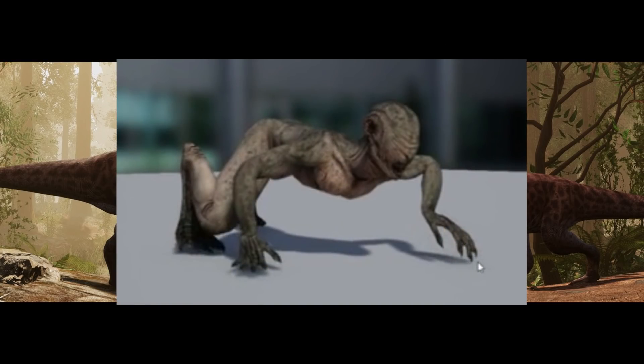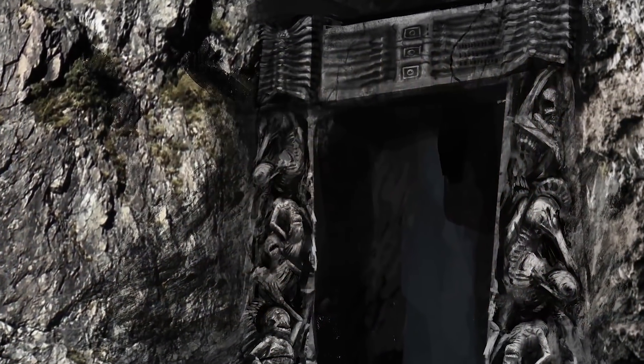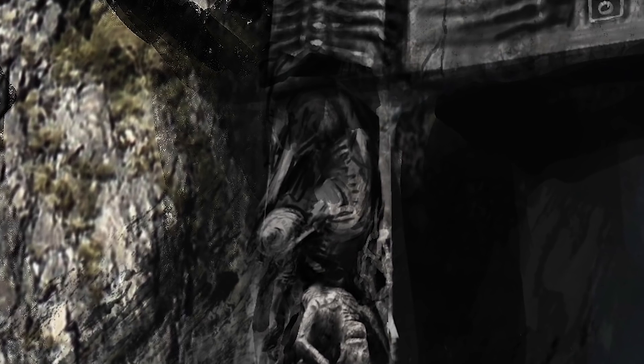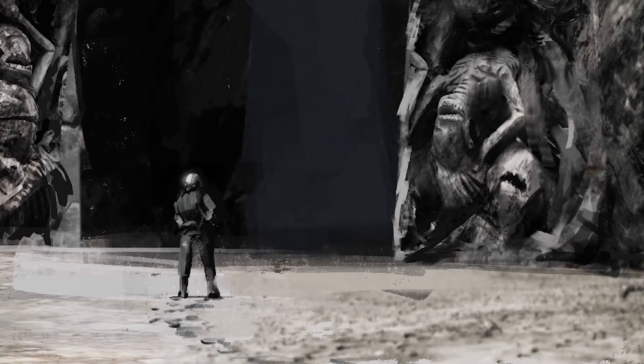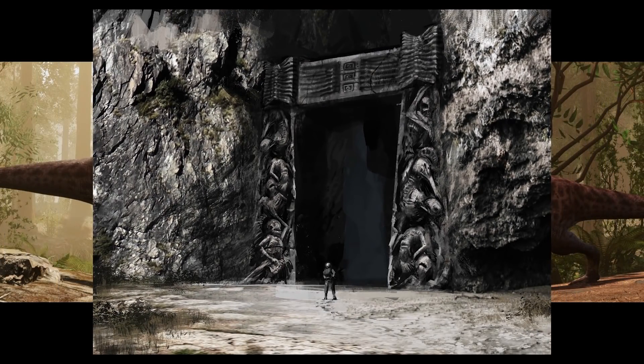If you look at the image provided by the developers of that cave entrance, you'll notice engravings on the sides of the gateway pillars. Zooming in on those pillars, we can see what seems to resemble the old cannibal - now referred to as the tribal. So I can only assume something is happening on the island connected to that place.